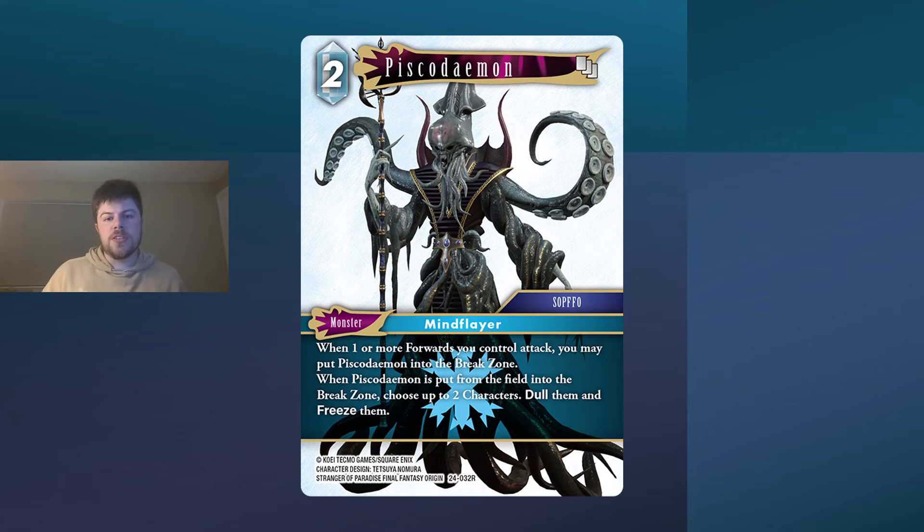Piscodemon is a 2CP ice monster that has the effect that when one or more forwards you control attack, you may put Piscodemon into the break zone. And in a separate ability, when Piscodemon is put from field into the break zone, choose up to two characters, dull them and freeze them.